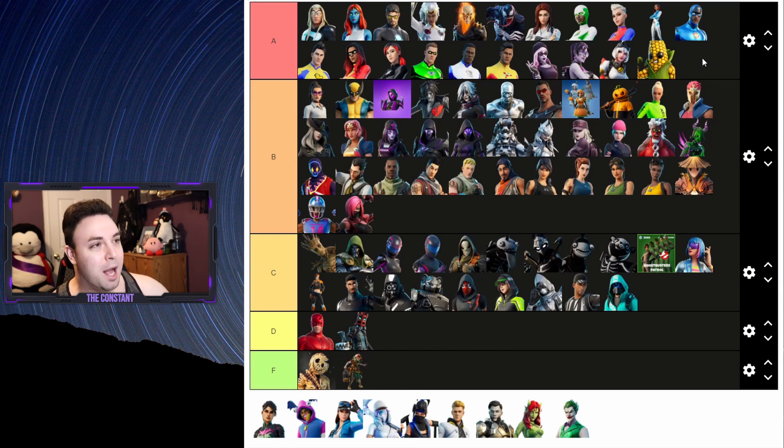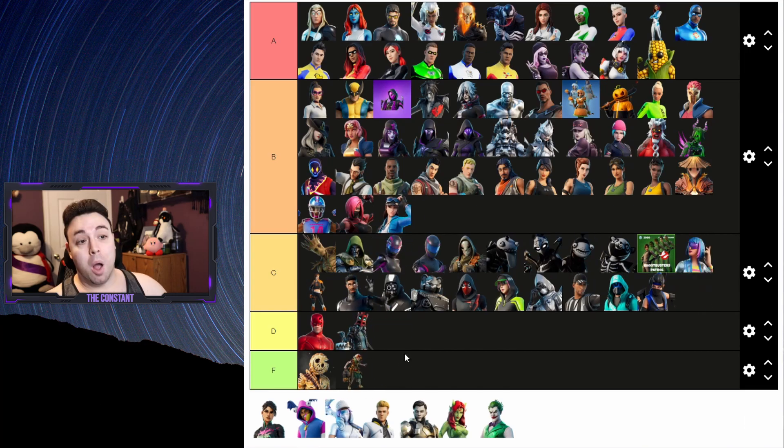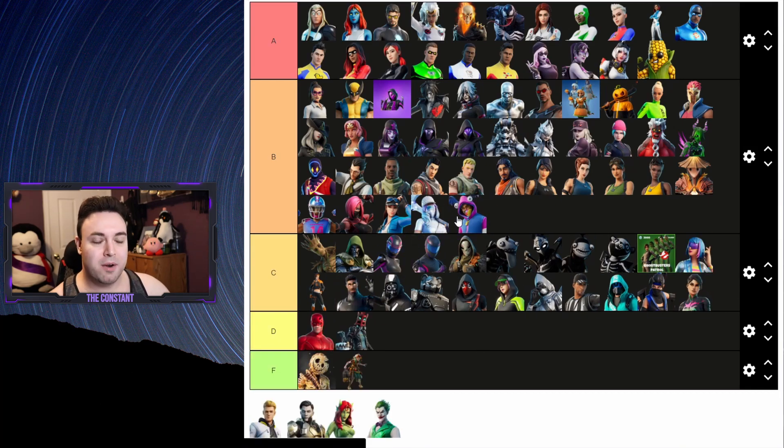We got a bunch of skins we haven't seen yet. Indigo Kuna deserves a C - I believe it'll just be a variant for people that have the skin, or maybe it'll return to the shop. The Cloud Striker I believe will be the PS5 exclusive - we haven't really gotten a great look at her, but I'm gonna put her as B tier. Ice Raider looks awesome so she gets a B. Backscatter gets a C - she doesn't look that different from a default. This skin with variants named Slumberjack, Sergeant Snooze, REM Raider, Nap Cap, and Dozer - people have been waiting for this skin and I think it deserves a B.